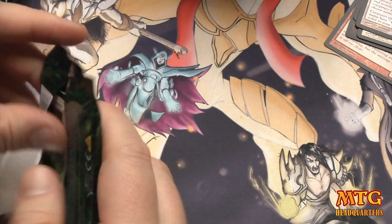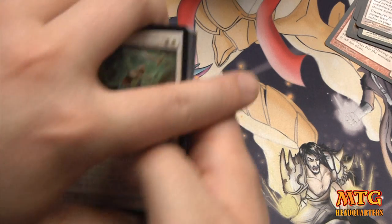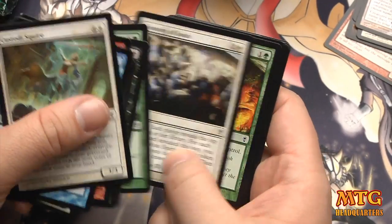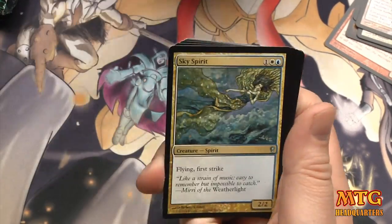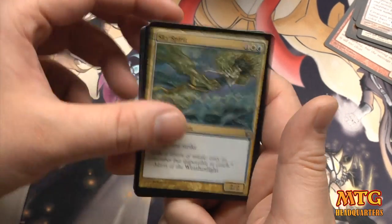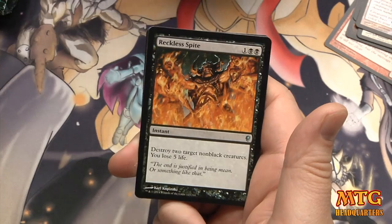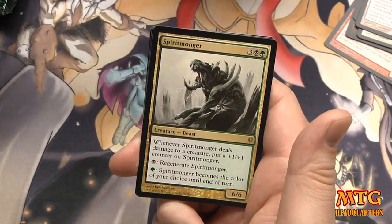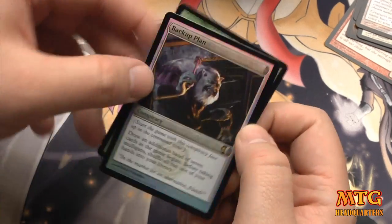If you're just coming across this channel and Conspiracy brought you in, I hope you'll give us a subscribe to see some gameplay footage. I'm doing standard deck techs, and I've brought on a staff member who's now going to be doing Modern deck techs — keep your eyes open for that, videos being recorded this week. Sky Spirit, Soul Catcher, Reckless Spite, and a rare: Spirit Monger. And we have a foil Conspiracy — Backup Plan!